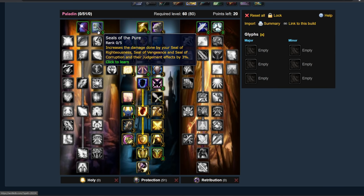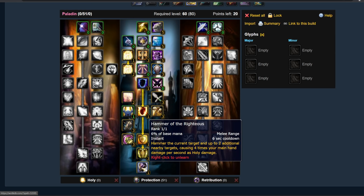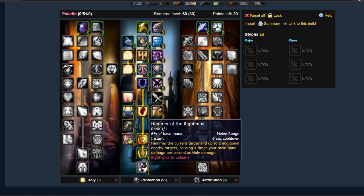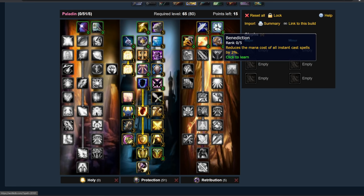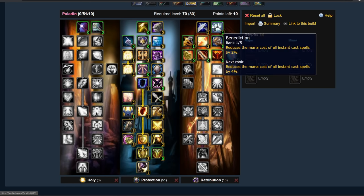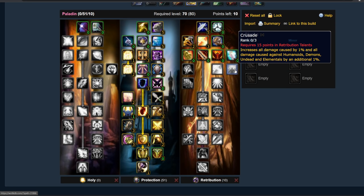Moving on to the Retribution Tree — don't bother with the Holy Tree. You might be tempted by Seals of the Pure, but your Seals and Judgment damage is not your primary method of generating damage. Hammer of the Righteous and Shield of Righteousness are. In Retribution: 5 points in Deflection. If you're struggling with mana, you might want some points in Benediction instead, but I don't believe you'll need to in most cases — maybe in Tier 7 but honestly most of the time it won't be needed. 2 points in Improved Judgment — you spend 2 points just to have that cooldown reduced; in burst threat situations it can be useful.